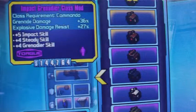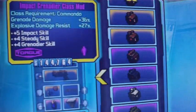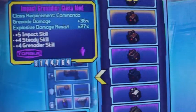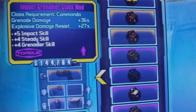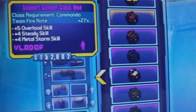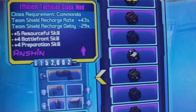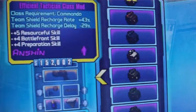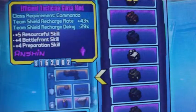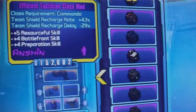Impact Grenadier: puts your grenades up to 14 or whatever, and if you've got it maxed out in your skill tree your damage goes up and your explosive damage resistance goes up too. Support Gunner — team pirate — self-explanatory. Efficient Tactician: shield recharge rate and delay are affected for the entire team, which is good if you're fighting like a mid-tier raid boss.